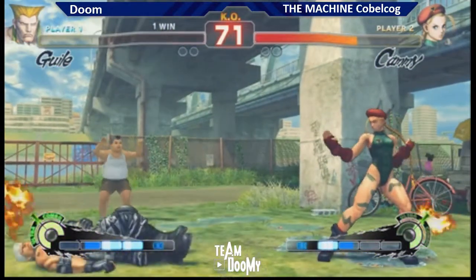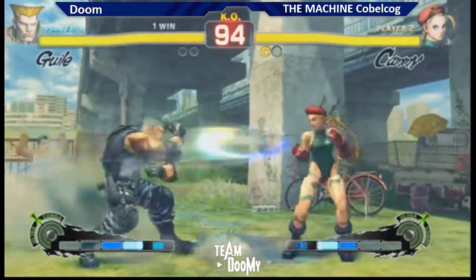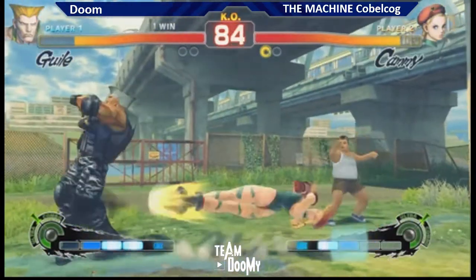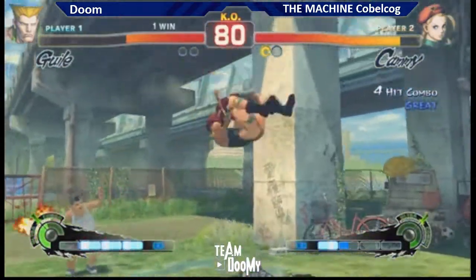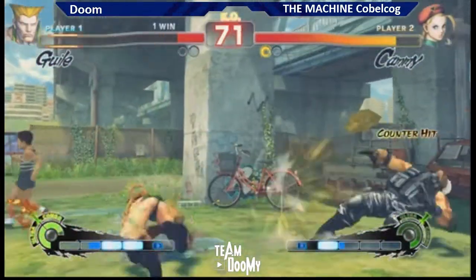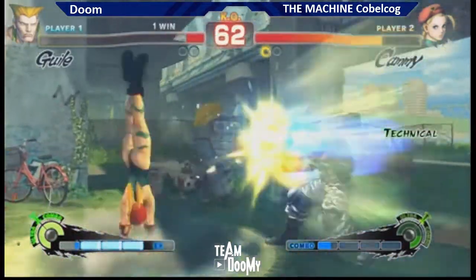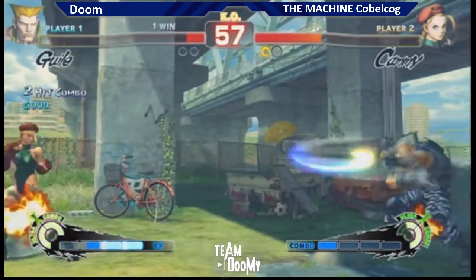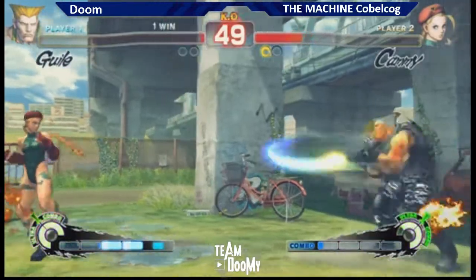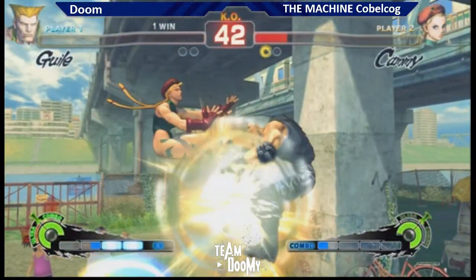Kobukog got a match point here. Just keep the match mid-screen to full-screen — that's what he wants. If he gets close, just box him. Pretty good zoning, very good whiff punish, and then option select. He just whiff punished there with standing fierce. He got out of the corner — and that stuffed the flash kick. He goes for the Kobukog throw setup — it's so tricky to block this. Come on Doom, stay patient. Very good whiff punish and then he just walked into it. Kobukog is just eating everything. He can use those Sonic Booms as armor. Unlucky for Doom — and Kobukog knocks out Doom. Well played, guys. Good games.